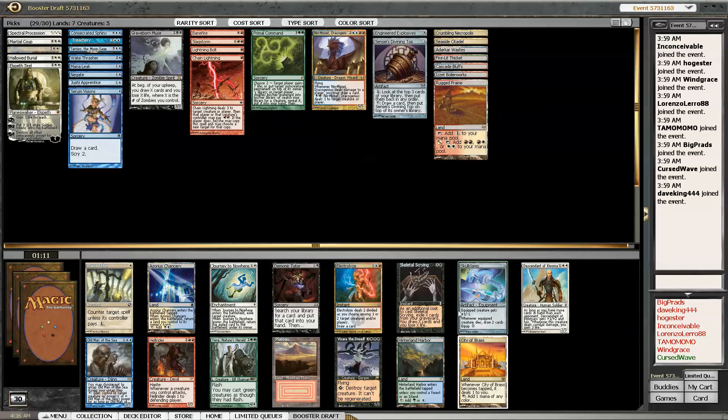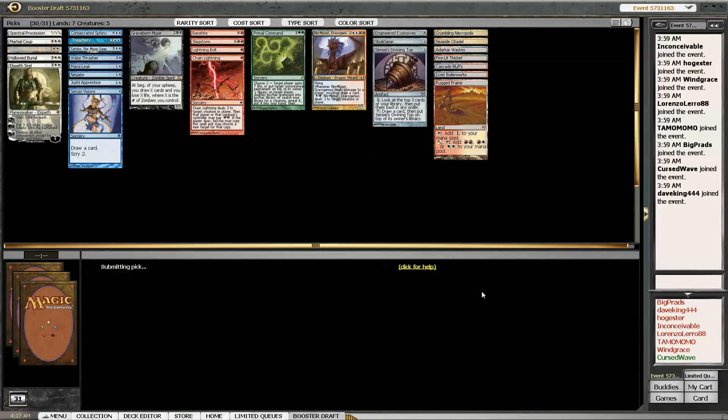Skullclamp - what?! Plateau - sweet, maybe that will come back. Electrolyze - yeah, I'm taking Skullclamp here because I've got Wake Thrasher, Spectral Procession, Elspeth Tyrael. Jushi Apprentice - I think that might have 2 toughness though. I'm going to take the Skullclamp. It makes little guys better. I just can't pass Skullclamp - I can't do it. One of the best cards. Maybe I'll get Trinket Mage. That is sweet.